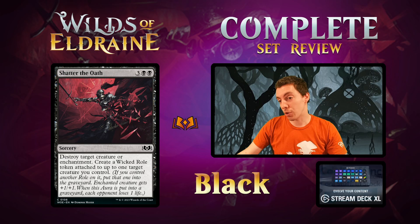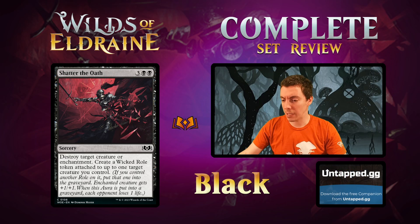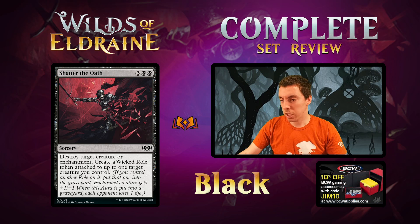Shatter the Oath — really cool art on this one. 5-mana Sorcery: kill a creature or enchantment, make a Wicked Role token, augment your creature. Just a good card — it's a good removal spell in limited, a little clunky but a lot of value. Getting a Role token you can sacrifice later for value is excellent. Clunky for sure, but good limited removal spell.